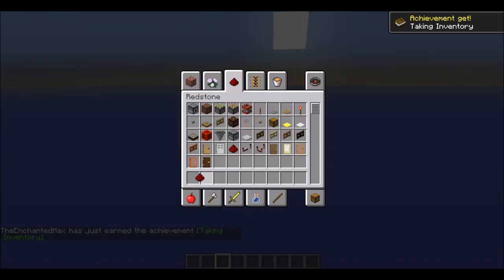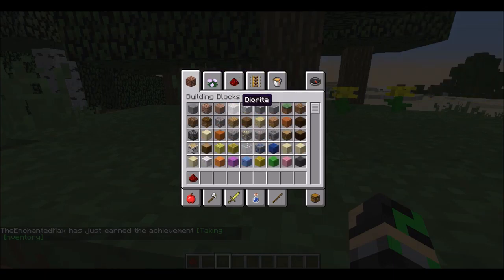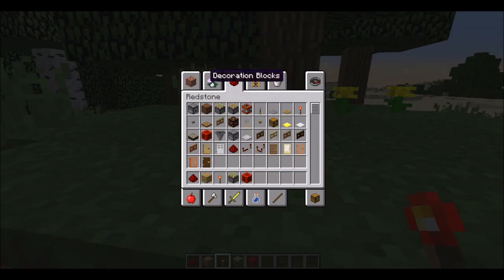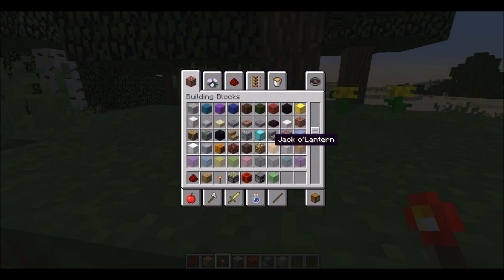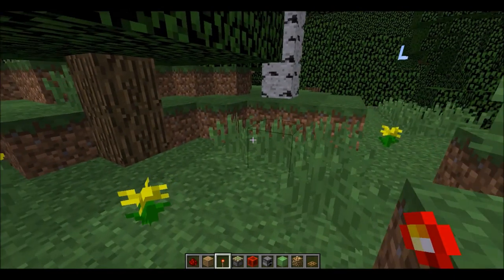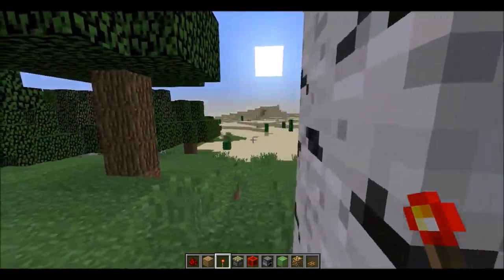While the world is loading I'm just gonna get some building stuff. You need: redstone, a random block, redstone torch, sticky piston, crystal block, furnace, land block, glowstone, and trapdoor. Let me get to the open space first - this thing's so crowded.